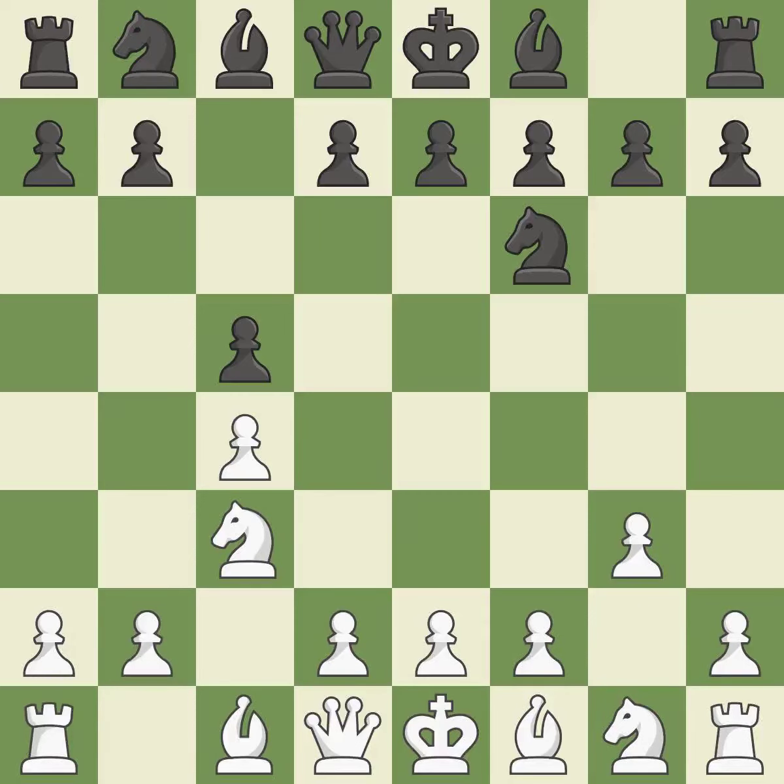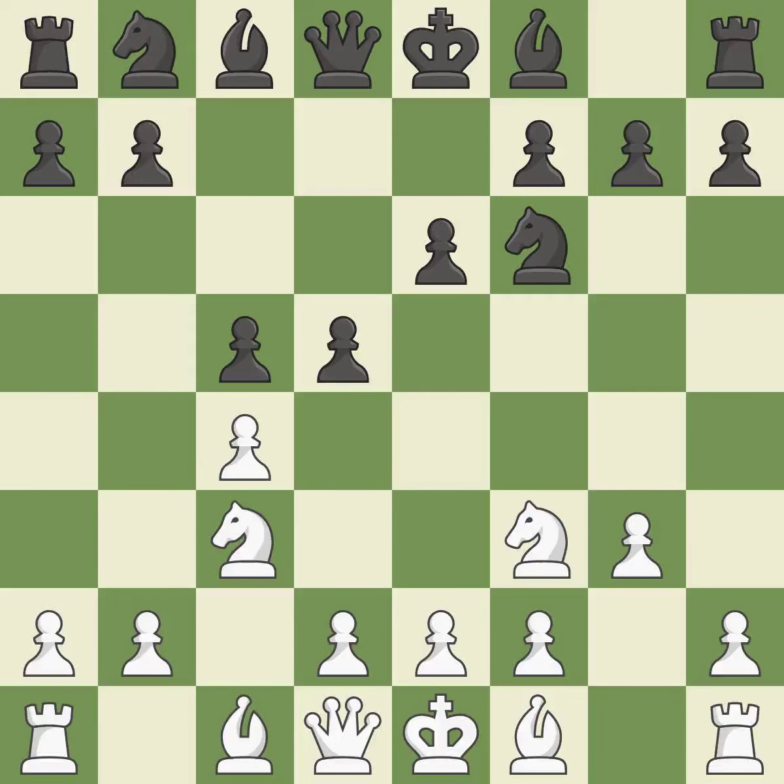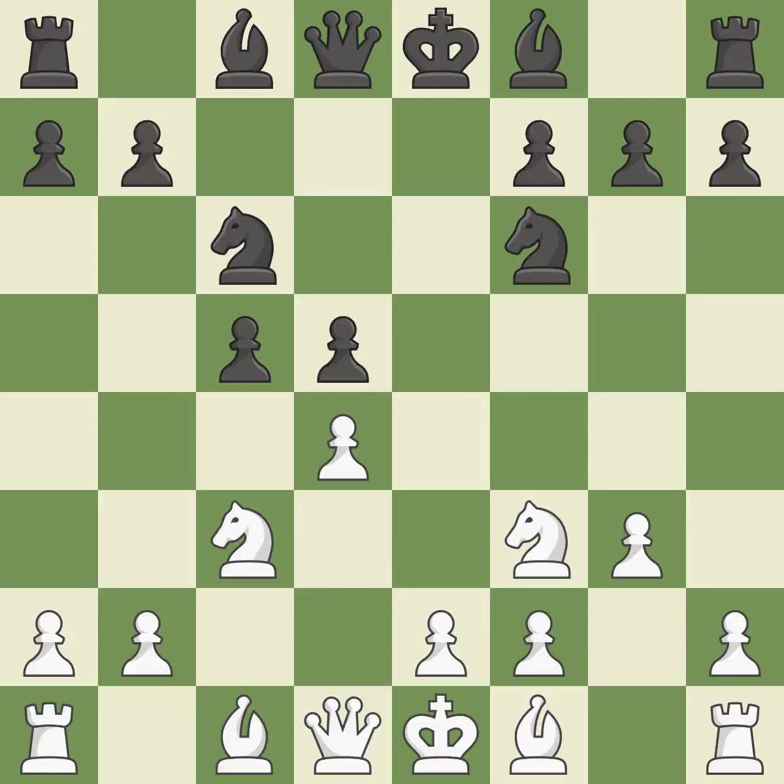The bishop is prepared to grow into a functional square and will be better off as a result of this. A knight moves out of its beginning square and into the action, which poses a risk of winning a pawn. This exchange is fair. This threatens to kick a knight, hitting in the middle and preventing the opponent from gaining ground. A knight is developed from its starting square, activating it.